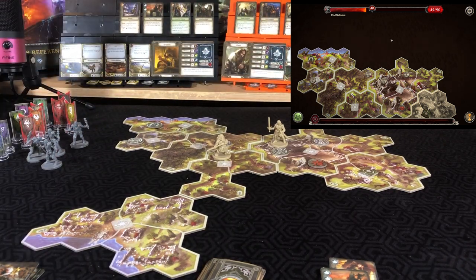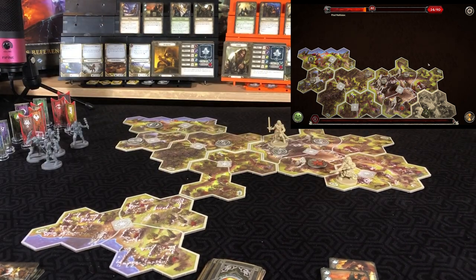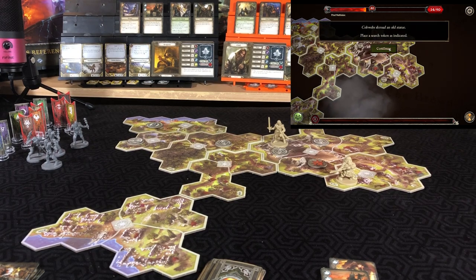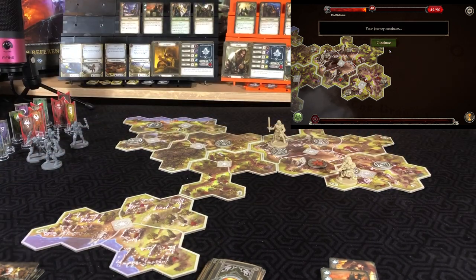For Gimli's second action, he'll move two to interact with an exploration token. 'Ruin walls from an ancient battlement war with new growth — discard the token and gain an inspiration.' He's already at his max of three. 'A cobweb shrouds an old statue — place a search token. A loose pile of rocks lies on the ground, something glimmers within — place another search token.' Journey continues.